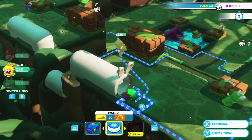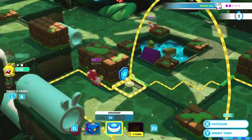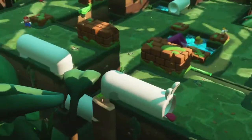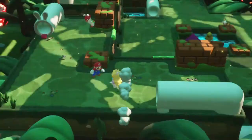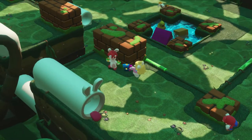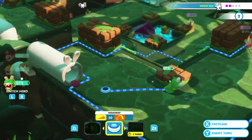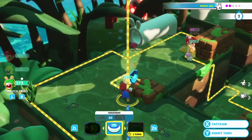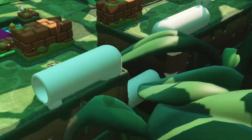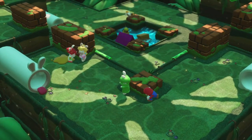Rabbit Peach is close. We want to go ahead and have Rabbit Peach get through her cover. We only have one more rabbit to defeat. We'll just stick with honey — this should be it.